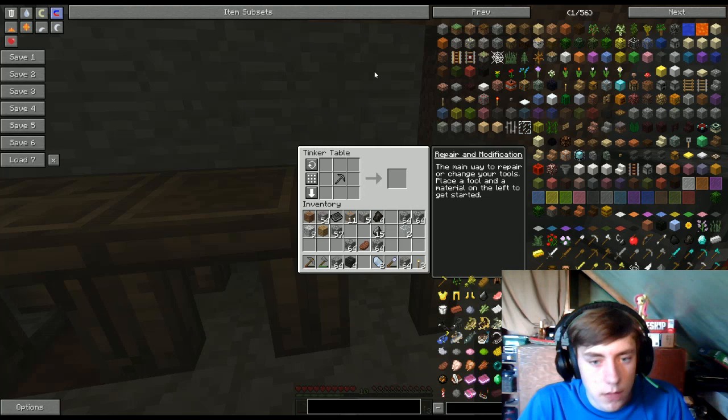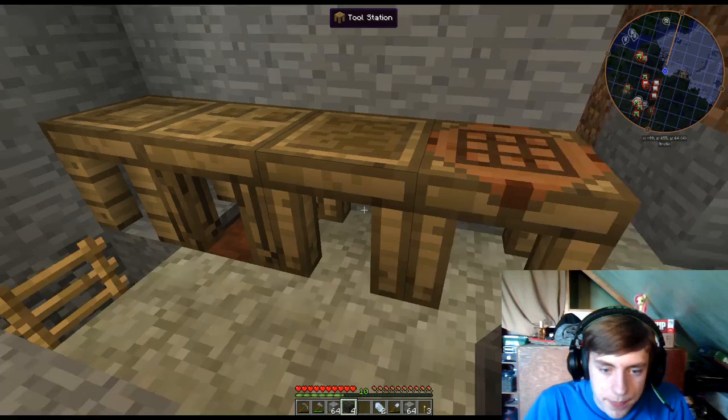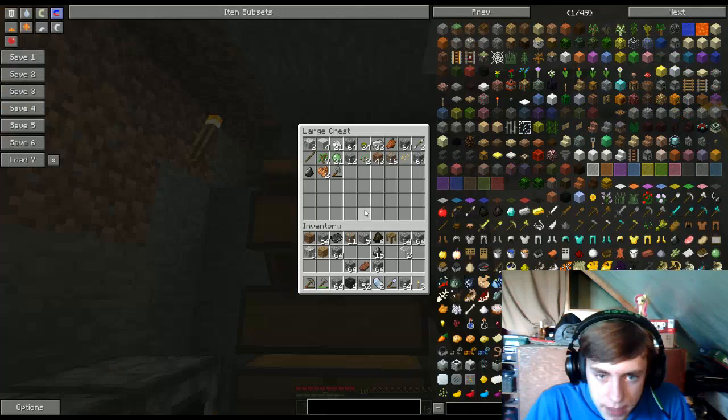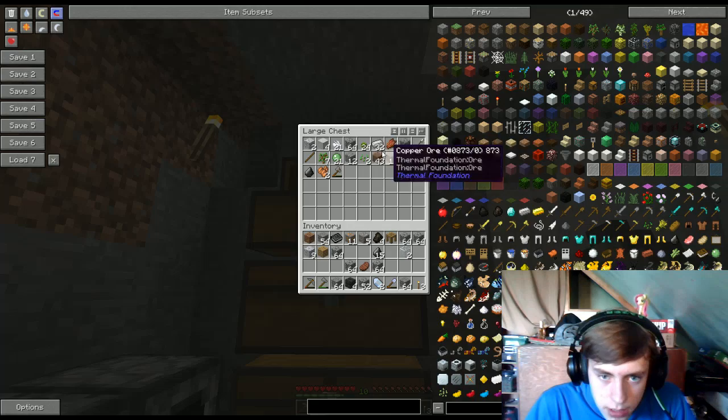Now it's time for this to go bye-bye. Give me that. Let's see, where did I put my iron? Iron, iron, iron. Now we just gotta quickly make these into the lockages. In order to make a tool forge, you will need four blocks - usually just beacon blocks. If it works as a beacon block, you should be able to use it. Iron is usually the first one you get, but you can use many other things.